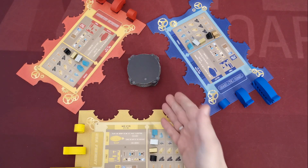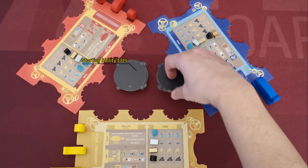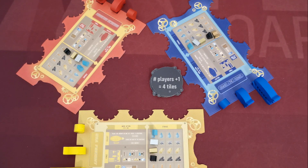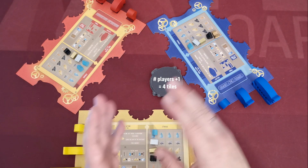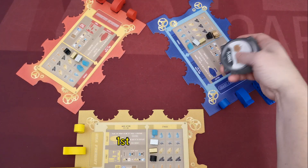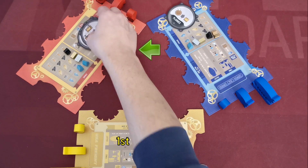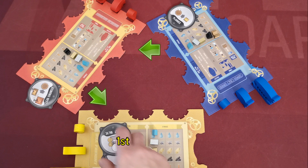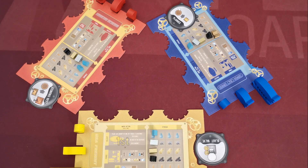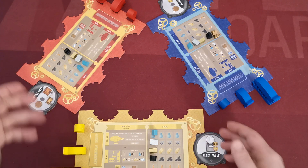These are ability tiles — shuffle them and randomly choose one for each player plus one more tile; the rest go back in the box. Starting with the last player and moving anti-clockwise, players take the tiles, choose one, and pass the rest to the next player. The first player, who chooses last, keeps one tile and returns the last one to the box. After choosing, players place their ability tiles in the recession of their boards.